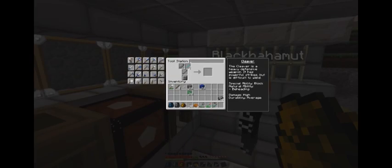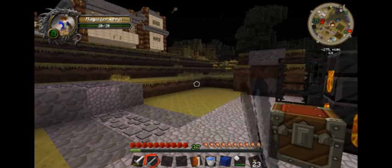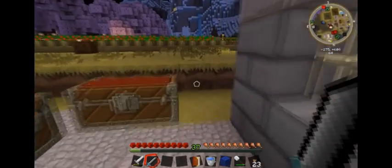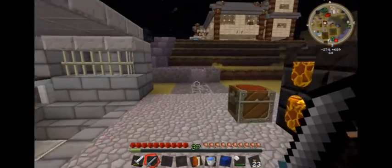If you click on the cleaver it'll show you the order the pieces go. Take all the pieces out and then click the cleaver piece and it'll show you how. The cleaver has a special ability called beheading. You actually have a higher chance to get heads, so this is the type of weapon you want in the Nether when you're trying to get mob heads.